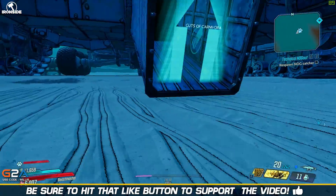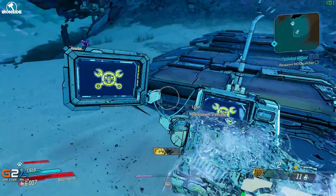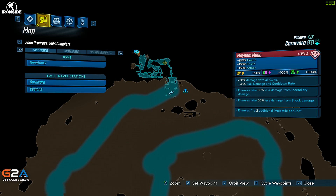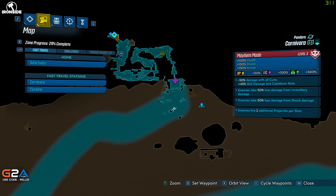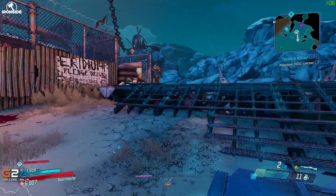Basically, teleport to the Guts of Carnivore, turn around, and then go into Carnivore. You'll be outside the massive tank — just take a right, go to the vehicle station. What we're doing here is activating a new-U station so we can respawn more quickly. The location of that new-U station is shown here on the map — just travel there in the car.